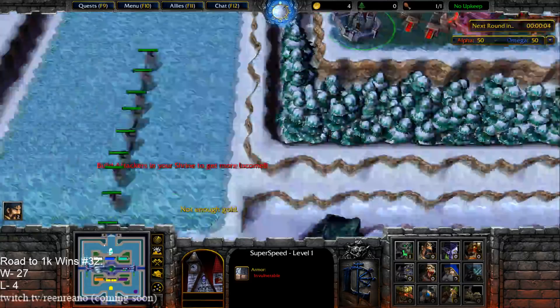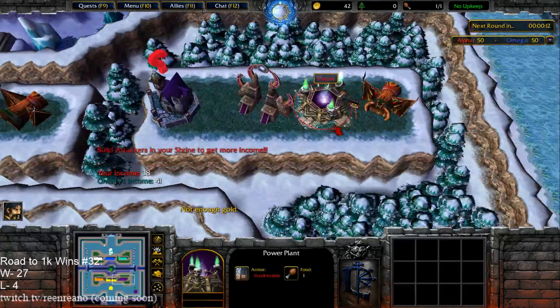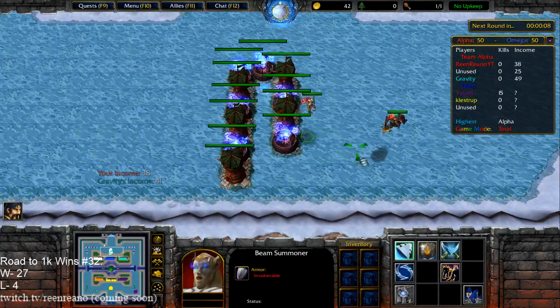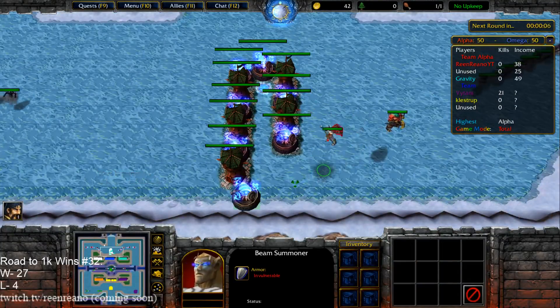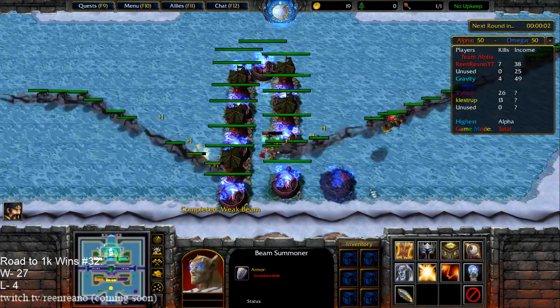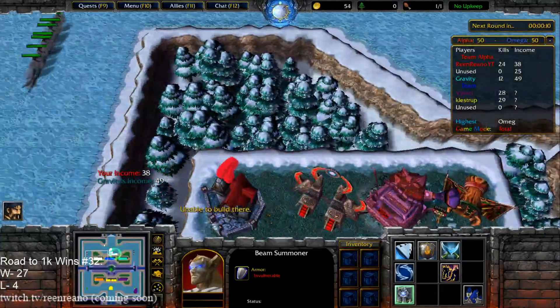Okay, you got Golem Mound and Power Plant. Golem's pretty good. I'll go ahead and build this here — job done, of course.